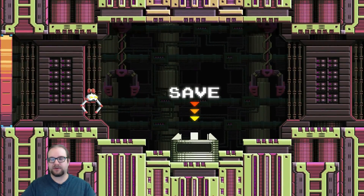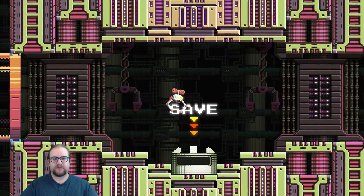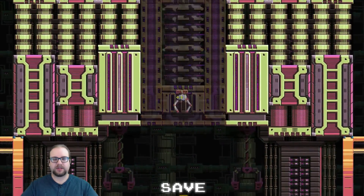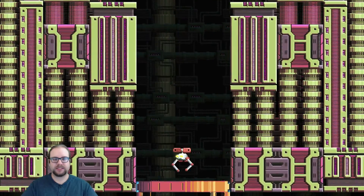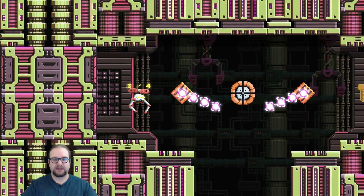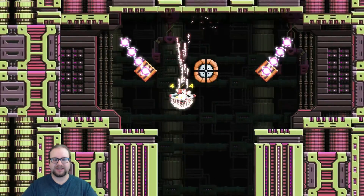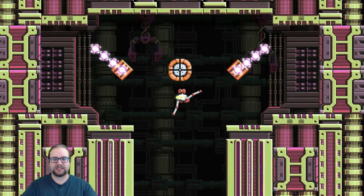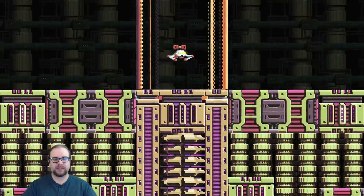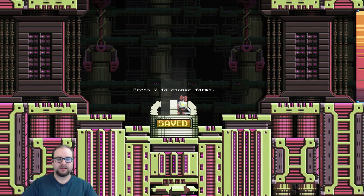This previous room with the grinders — that's a quote-unquote hard room because it has insta-kill. Before I save, there looks to be another secret right above me, so I'm going to check that out. There's three — whoa, I'm just bouncing all around! It's kind of fun, though, isn't it? And there's four. This room isn't supposed to be particularly challenging — it's just kind of a bonus room. Let's go right back down and right into that save point.